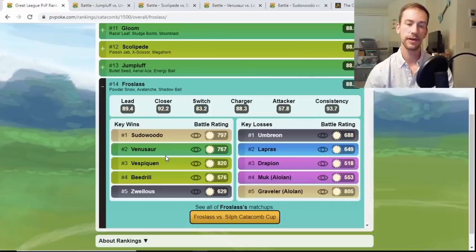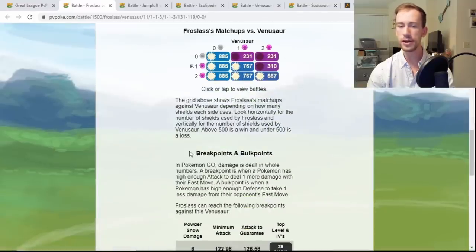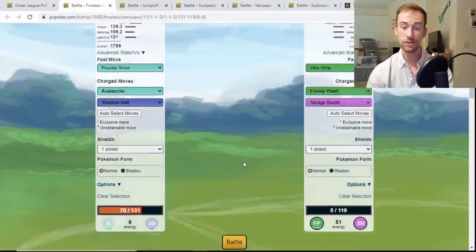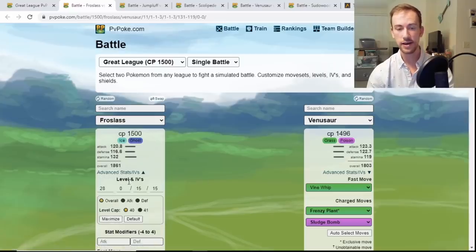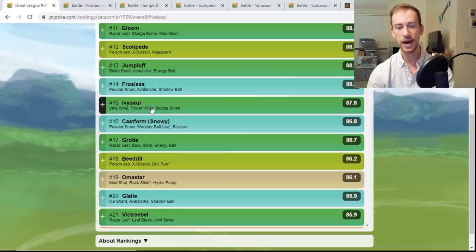Froslass is an amazing Pokemon — we saw it all over the Sorceress Cup, one of my favorite picks. Powder Snow, Avalanche, and Shadow Ball — Avalanche and Shadow Ball hit so strong. You beat Sudowoodo since Avalanche is not resisted, but you definitely lose to Umbreon since Foul Play hurts so much. The Venusaur matchup is very close and IV dependent — a Venusaur with higher Attack stat can cause you to lose in the one and two shield. It's fairly IV dependent on who wins CMP.